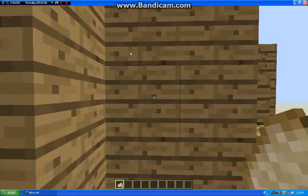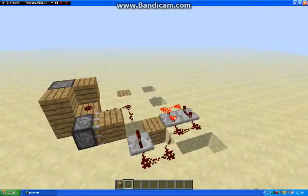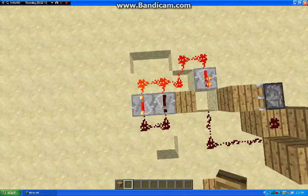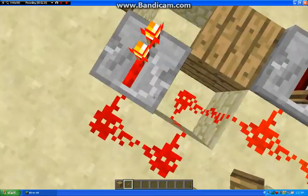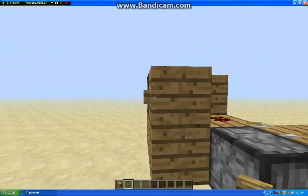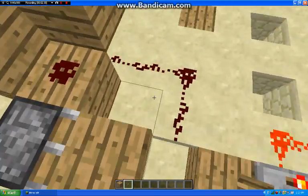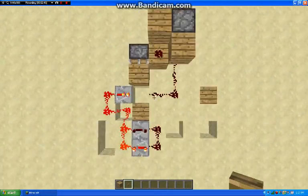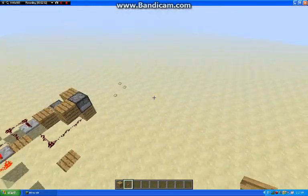Now if we take this apart, I stripped this down to all you need. You add your piston flasher hook to a flashing repeater. When this block gets pushed out, since a repeater is touching the block, it can power that block, which will power the Redstone. It goes over here, powers the dispenser, and then the piston pulls back. And that's it.